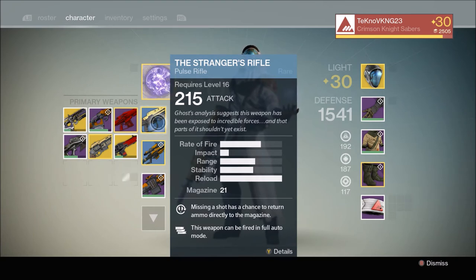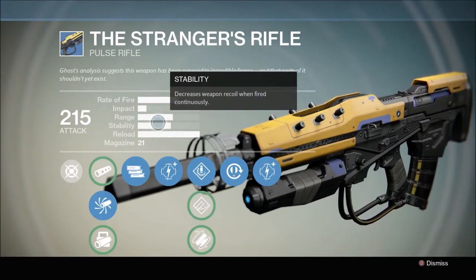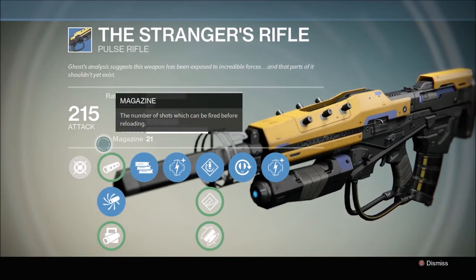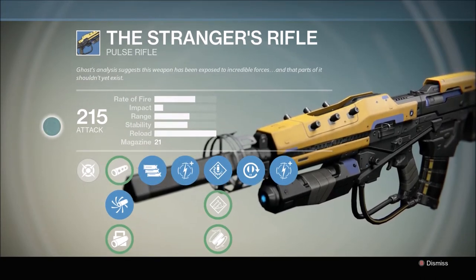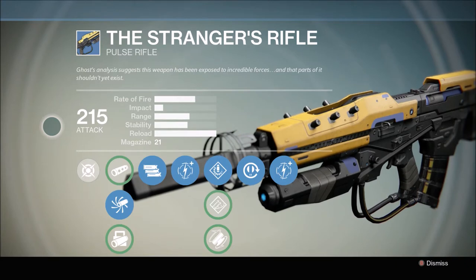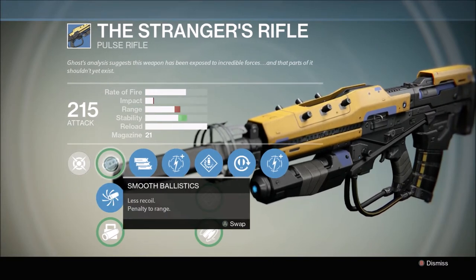First, let's look at the Stranger's Rifle maxed out. It's a level 16 weapon and attack maxes out at 215. You've got a magazine size of 21, which isn't too bad. The two main perks are: missing a shot has a chance to return ammo directly to the magazine, and this weapon can be fired in full auto. Looking more in depth: the rate of fire is pretty good, impact is so-so, range is decent, and stability is also decent.